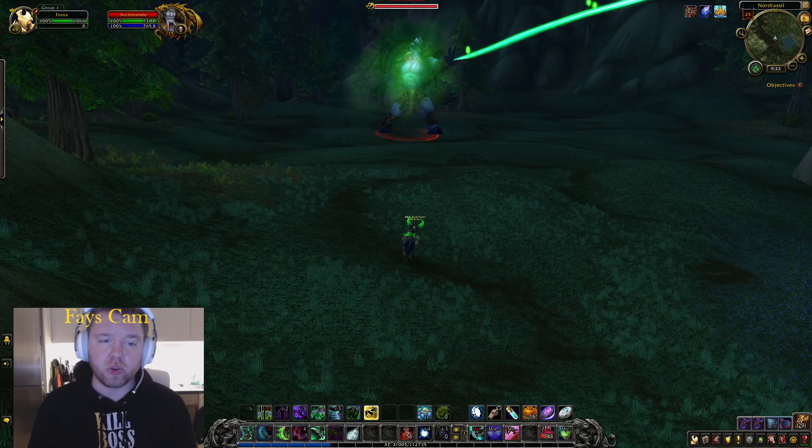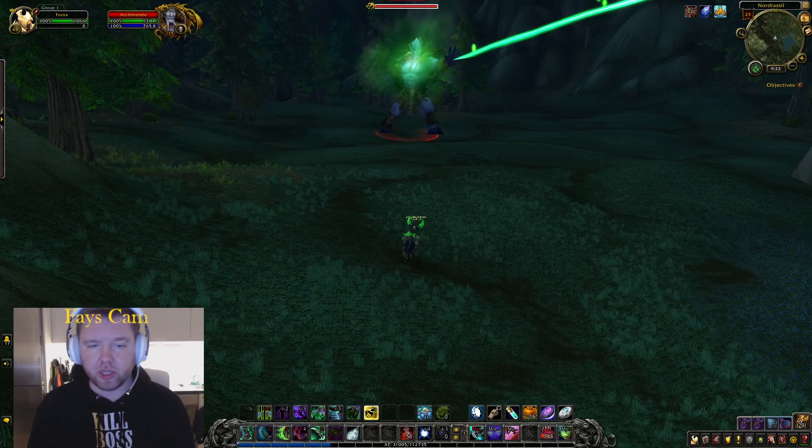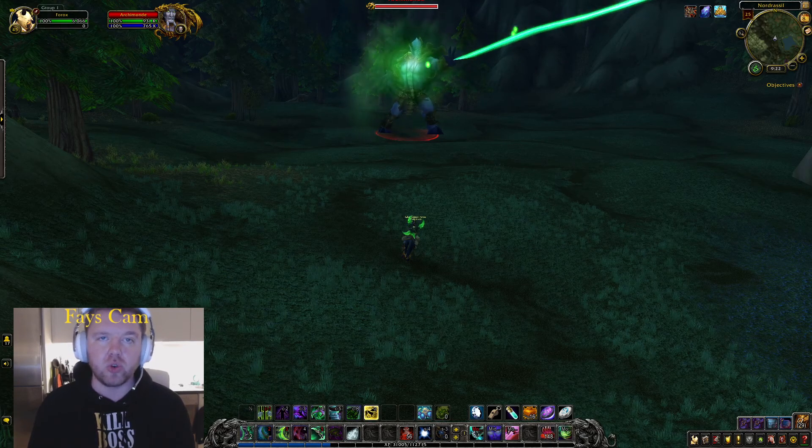Outside of Fear, he also does something called Grips of the Legion. It does a bit of damage and it's a curse — it's dispellable, so it should be decursed. We'll also try and have a Mage or a Decursor in every single group. Make sure that you decurse.